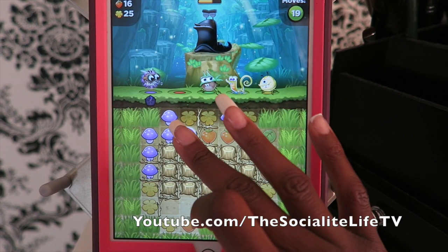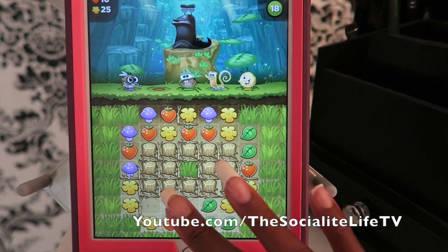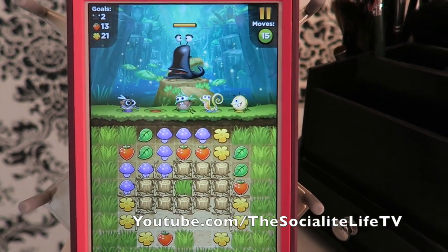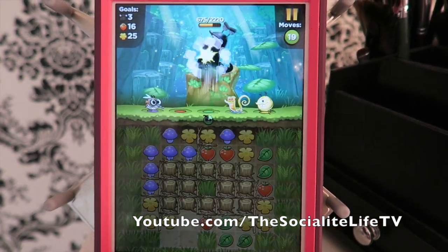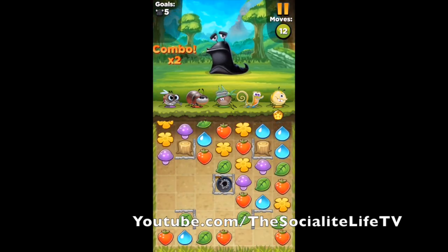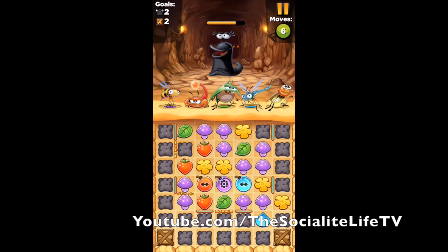Best Fiends is a puzzle adventure game where you collect and upgrade characters by matching same colored objects to defeat the slugs — those little black ugly things are the slugs. Because it is Best Fiends' birthday, make sure to check out the link at the top of the description box and download the game. It is free. For their birthday they're offering a whole bunch of new amazing challenges with huge rewards, including the first ever character skin on Howie. Check out his birthday suit — Howie's looking all snazzy!